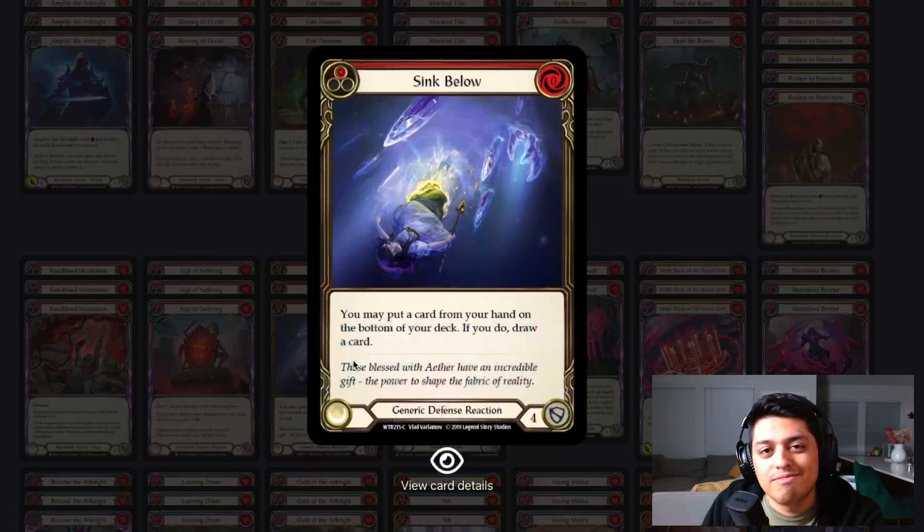Sink Below — another defense reaction that helps fix your hand. I love this card. It just makes so much sense in this deck, especially as you're trying to filter through your deck. You can sink a card, draw a new one — we know the drill.